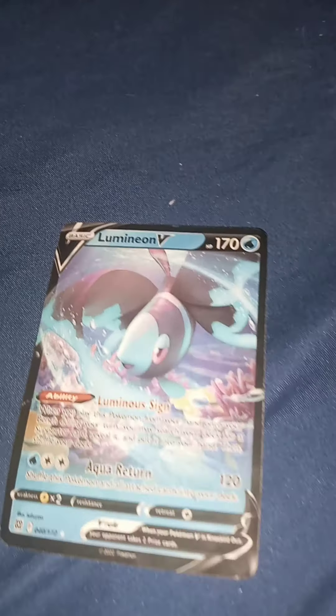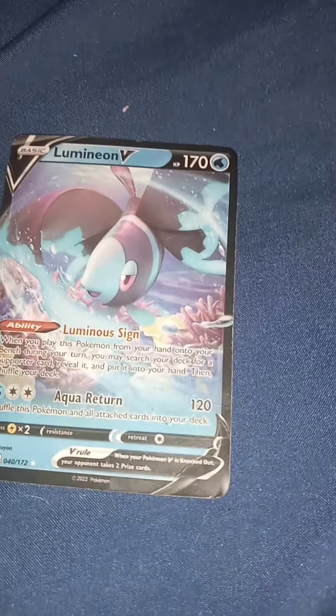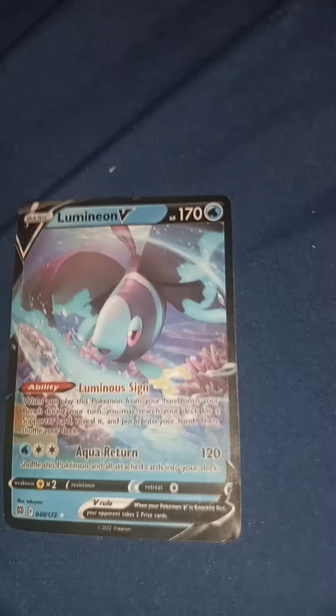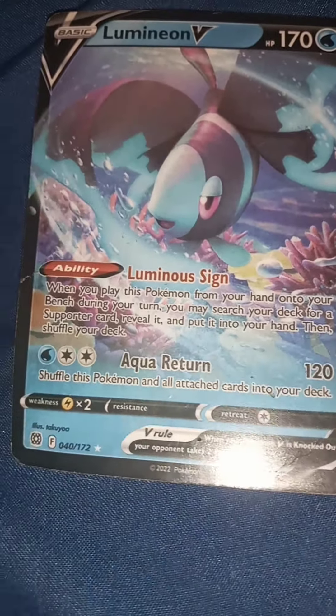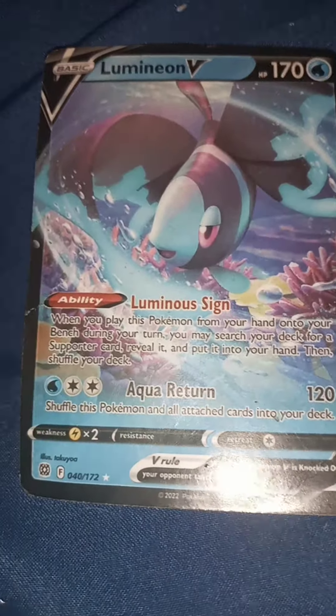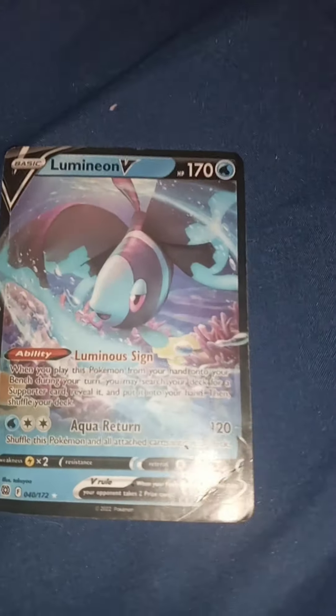Lumineon. When you play this Pokemon from your hand onto your bench during your turn, you may search your deck for a supporter card, reveal it, and put it into your hand. Then shuffle your deck. Aqua Turn: shuffle this Pokemon and all attached cards into your deck.